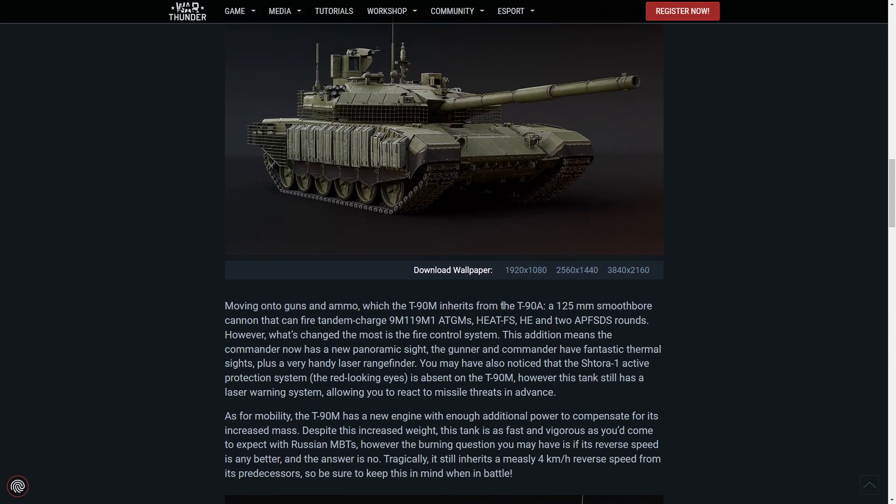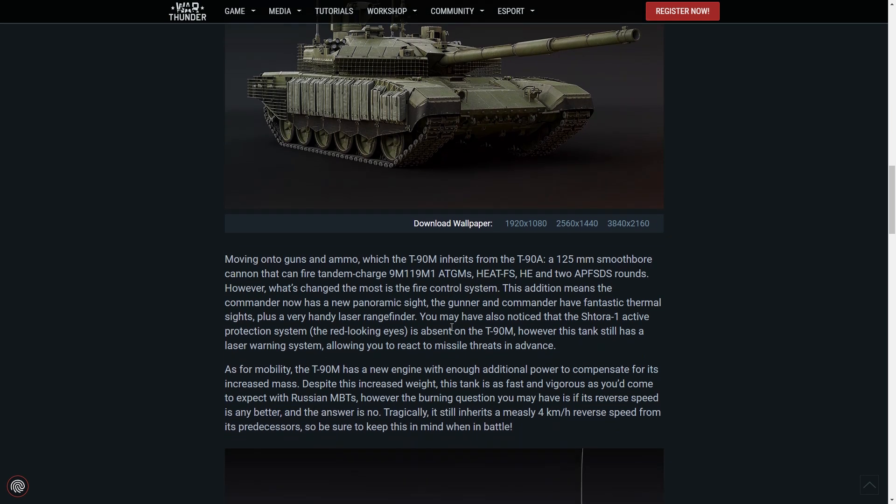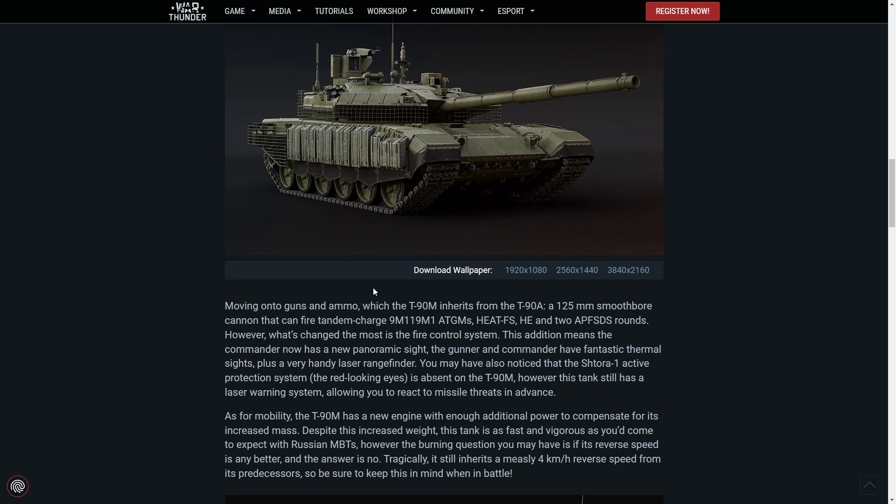Moving on to guns and ammo, the T-90M inherits from the T-90A its 125mm smoothbore cannon. However, what's changed the most is the fire control system. The commander now has a brand new panoramic sight, and both the gunner and commander have fantastic thermal sights plus a very handy laser rangefinder. You may also notice that the SHTORA-1 active protection system — the red-looking eyes — is absent, which is sad. However, this tank still has a laser warning system allowing you to react to missile threats in advance.